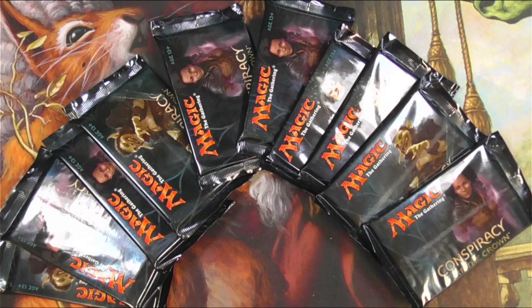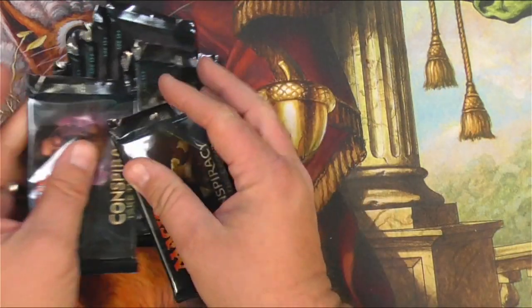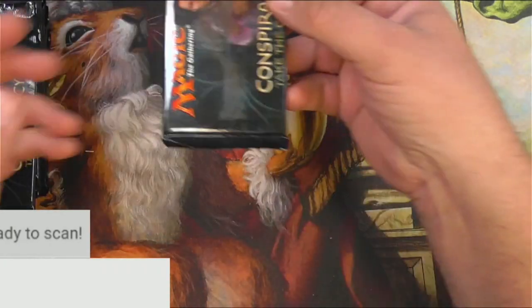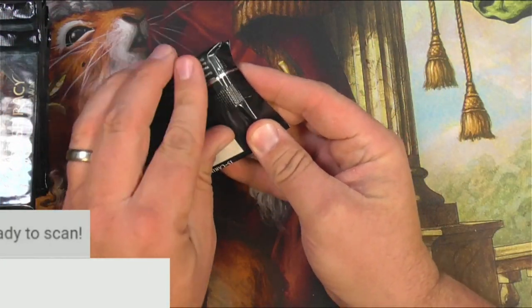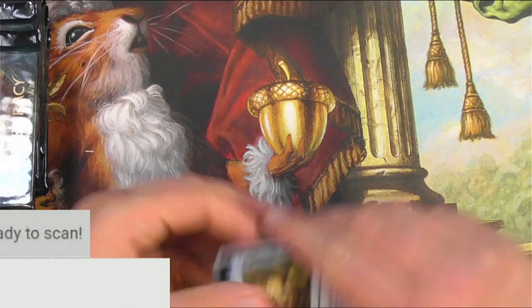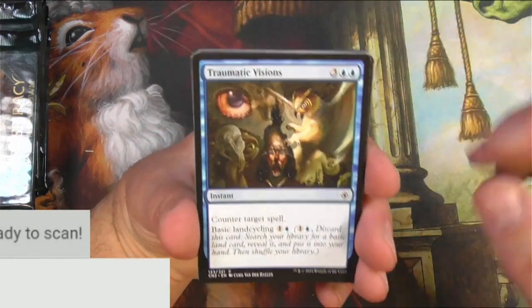Hey everyone, what do we have today? We have 10 packs of Conspiracy Take the Crown. Let's open them up, find the rares and mythics, and scan them up and see how we do. I was watching the professor the other day and he was saying that this, and Battlebond, well the original Conspiracy probably, are the best sets for Commander, so I'm going to put that to the test.